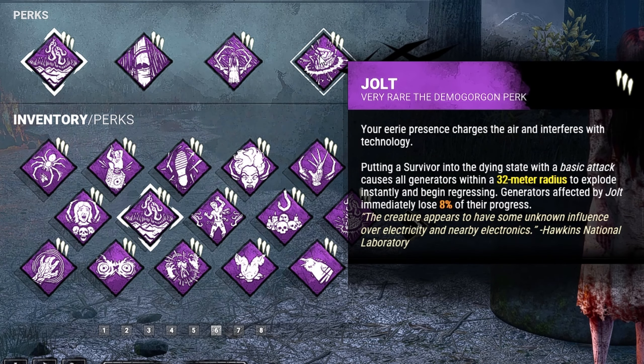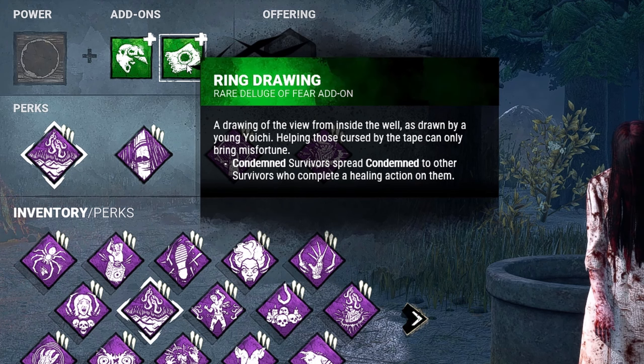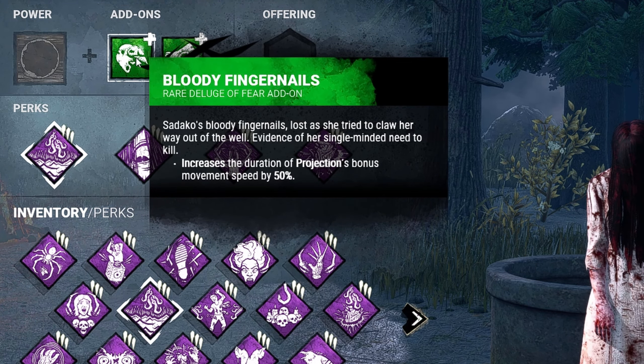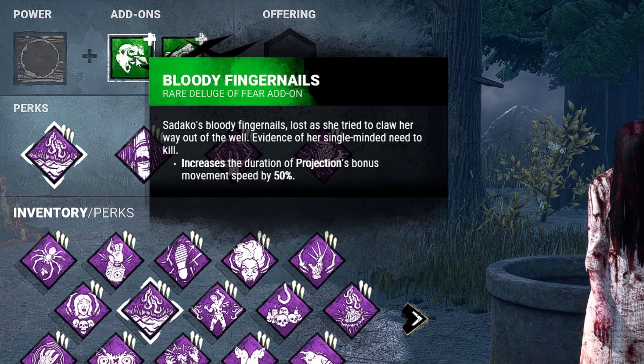For add-ons, we went with some of my favorites. First is Ring Drawing: condemned survivors will spread condemn to other survivors who complete a healing action on them. And we have Bloody Fingernails, which increases the duration of our projection bonus movement speed by 50% — so whenever we come out of those TVs, we're going to be going pretty quick.